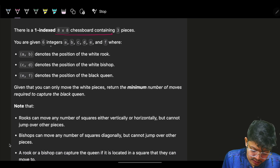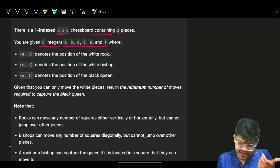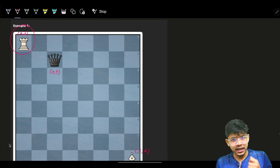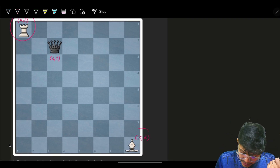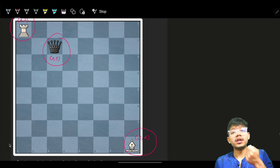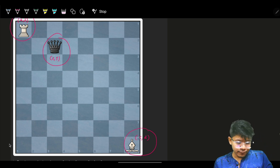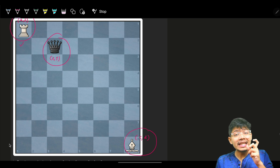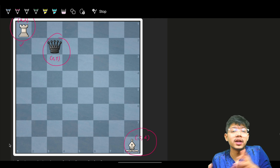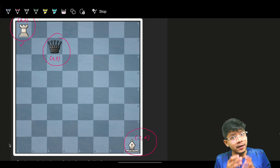We are also given six integers A, B, C, D, E, and F. A and B are the coordinates of the Rook. C and D are the coordinates of the Bishop. E and F are the coordinates of the Queen.